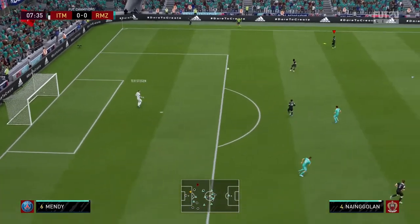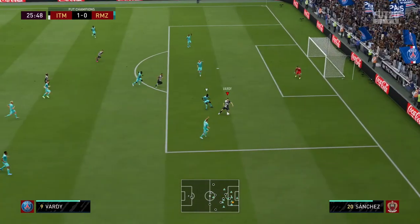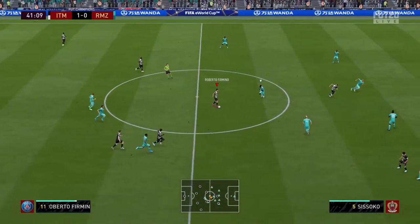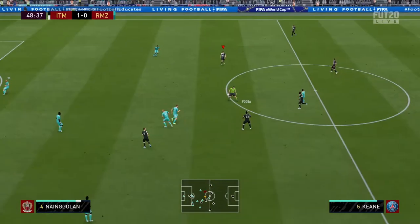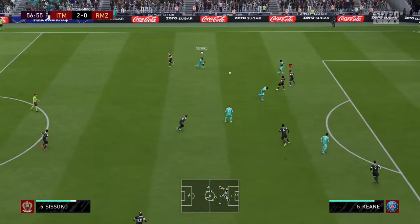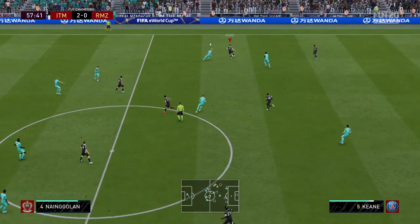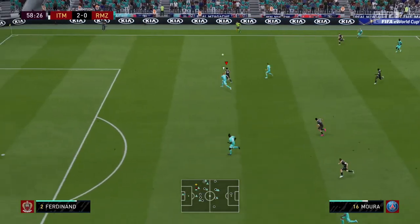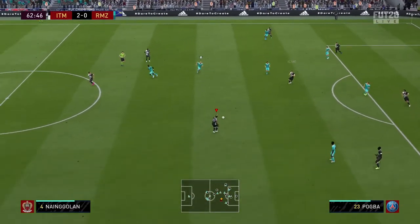Starting with talking about Keen — he surprised me. He's actually quite fast for his card. The first three or four games I used him with just the base chem style, then I put him on Shadow, and it turns out he's really fast. His passing is very good and his dribbling is very good as well, which I didn't expect. He moves in and out of positions quite well.